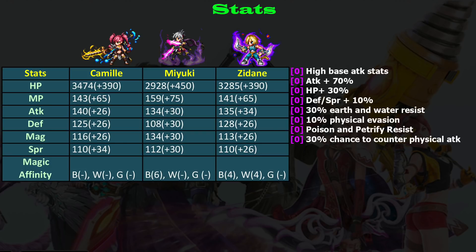As you can see, Camille's attack stat is higher than both Zidan and Miyuki. It is pretty good for a three-star class. Not only that, she also gets a massive 70 attack boost - it is 40 higher than Miyuki's attack and 20 higher than Zidan's attack boost.